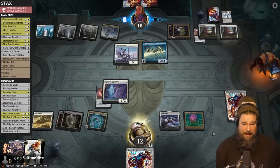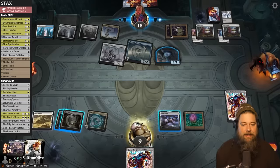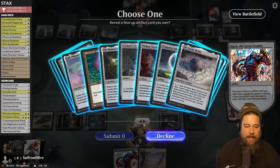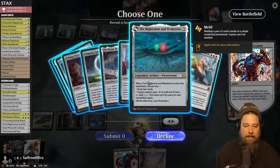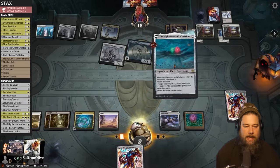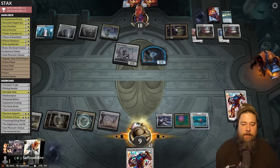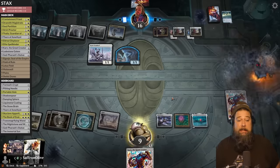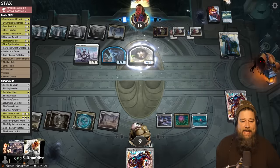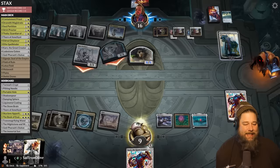Opponent plays Glass Casket and might be able to beat down Karn now — they get to hit it for three and get another 1/1. Opponents just accepting that Karn is part of the game. We tutor with Karn and consider getting Mightstone and Weakstone to snipe the Thought Monitor. We play the land to pay the one, kill the Thought Monitor, and can activate Mutavault. We're down to 9 — opponent's plan of going face is kind of killing us. Opponent plays a big Karn that's going to make a huge Karnstruct.